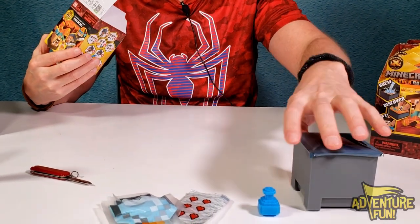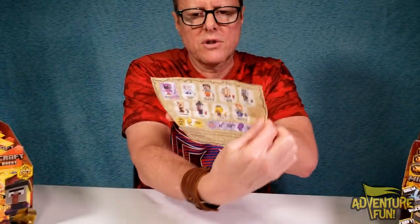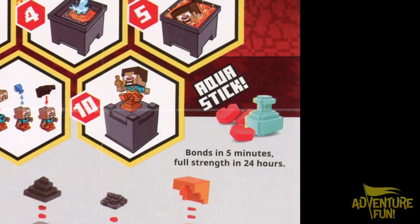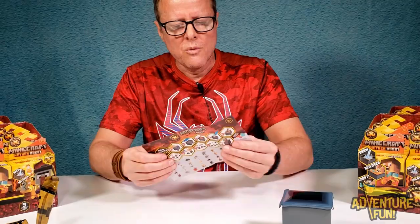There's the box — you can turn it over to display your character. There's a front and a back. For the Aqua Stick, it bonds in five minutes, full strength in 24 hours. Don't do anything crazy with it until after 24 hours with your characters.